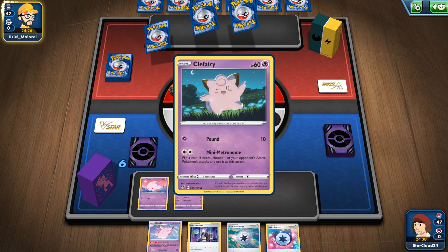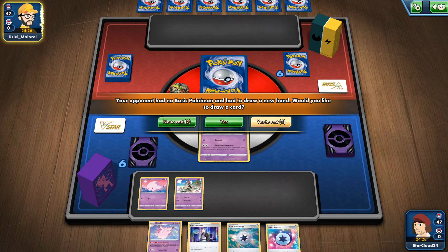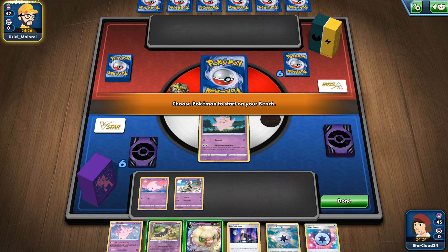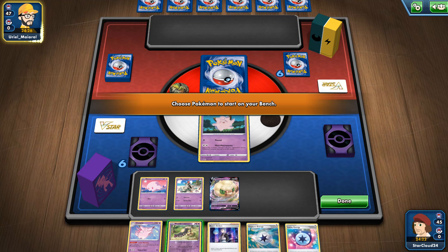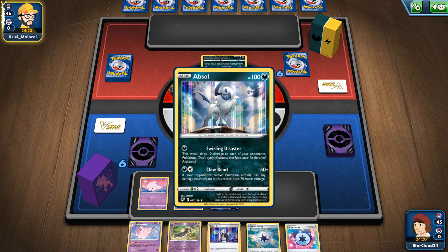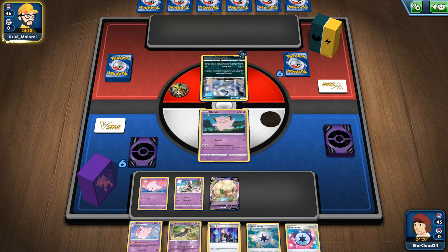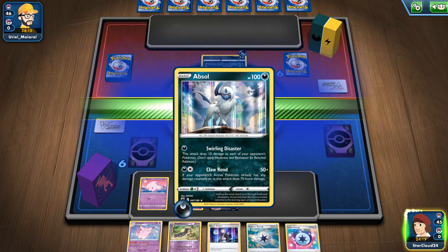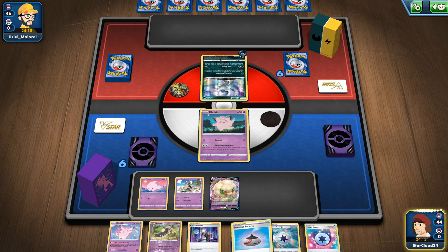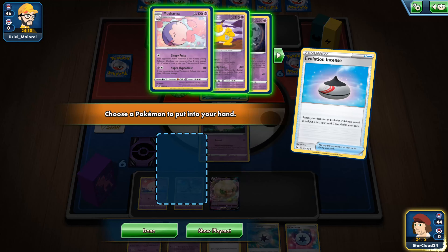We'll see how many times they have to mulligan, probably just once. Now this coin can be crazy if we use Mini Metronome — oh, we hit it twice. Okay, what limbs are out — Mawile, we'll keep here. Once active, if it already has any damage counters it does another 70. That's a really good card. Let's find Musharna if we can — there we go.